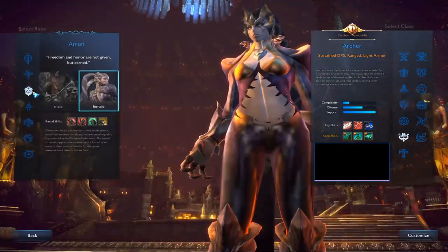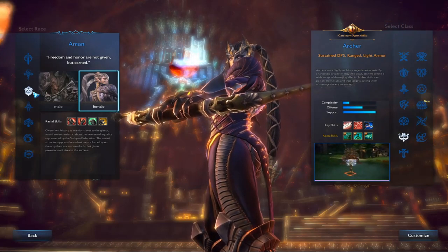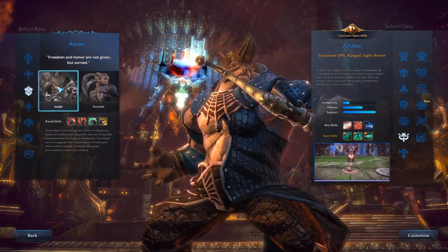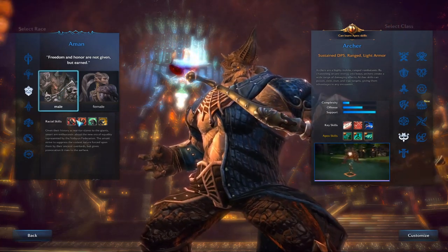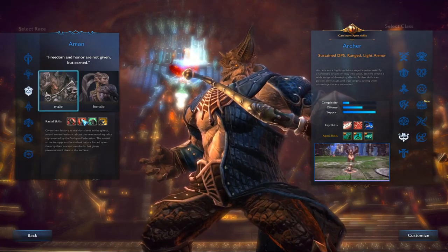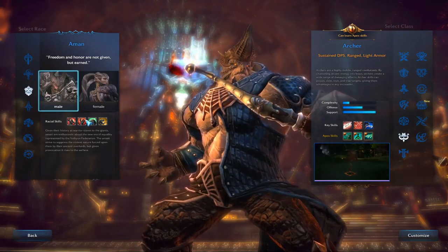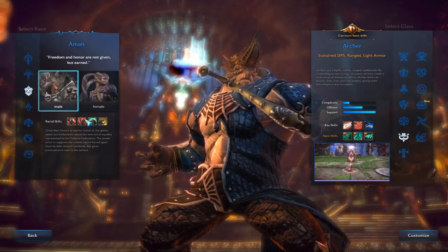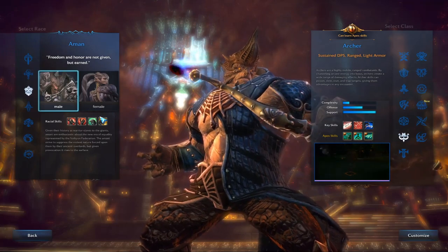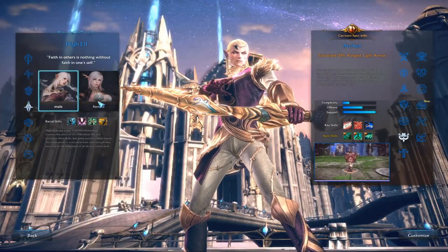Next we have the Amon — these are the large warrior slaves to the Giants race. The female and male both look somewhat lizard-like. Their racial skills are: Last Man Standing, an active that increases resistance to knock-down; Blood of Dragons, resistance to periodic damage; No Stranger to Pain, which decreases damage by 10% when HP is around 30%; and Prospector, which increases their gathering speed.